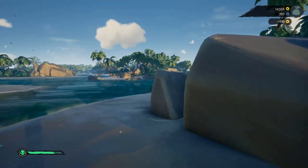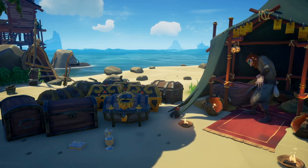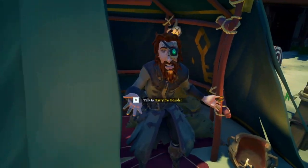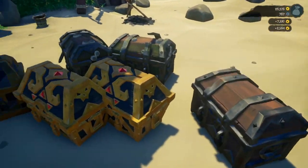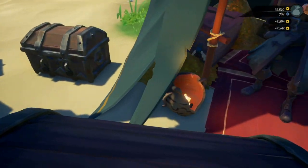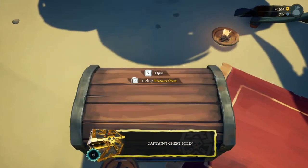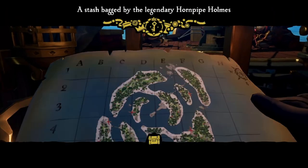First off you have the Gold Hoarders. These are your classic X Marks the Spot type quests. The Gold Hoarders have in their possession both maps that lead to the treasure chest and the keys to open them. They sell you the map, you fetch the chests, and you bring them back to them for the cut of the profits. They are by far the easiest and most straightforward faction and they'll be the ones to buy any chests you find as well as some small trinkets. The most efficient way to grind the Gold Hoarders is to reroll their quests until you find one that has a large amount of X's on the smallest islands possible.